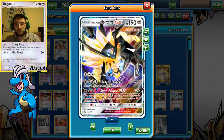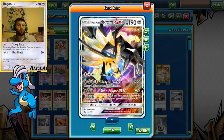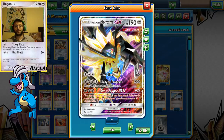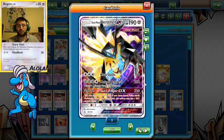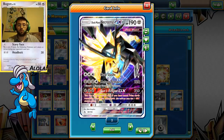As we are waiting for Wyse D2 to challenge us, we are going to go over the deck a little bit, because why not? Duskmane is our main guy in this deck — he's what it's kind of based off of. We're trying to hit those one-hit knockouts, the 220.